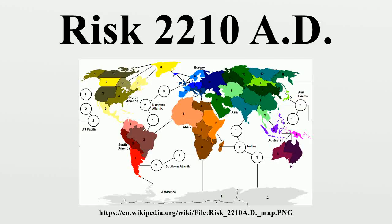Risk 2210 AD is a 2-to-5 player board game by Avalon Hill that is a futuristic variant of the classic board game Risk. Risk 2210 AD was designed by Rob D'Aviar and Craig Van Ness and first released in 2001. In 2002, it won the Origins Award for Best Science Fiction or Fantasy Board Game of 2001.